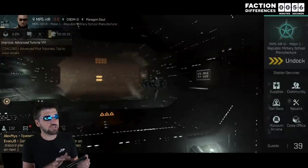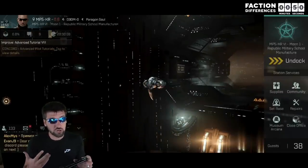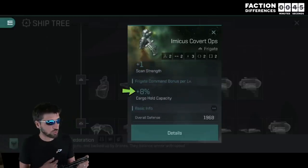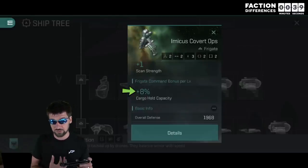In my last tips and tricks video, I described the perfect transport that is essentially untouchable until interdictor spheres are added to the game. But I did not mention that the Imicus has an 8% cargo hull capacity rather than a 5%, making it the best out of those 4 options for those that have decent frigate skills.